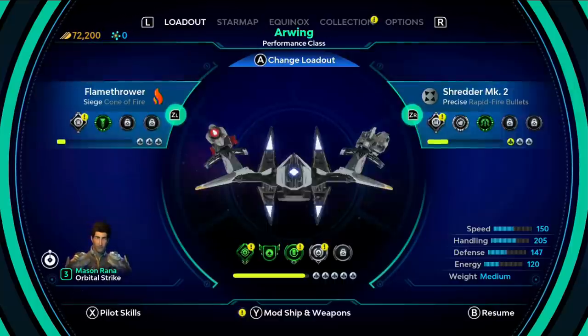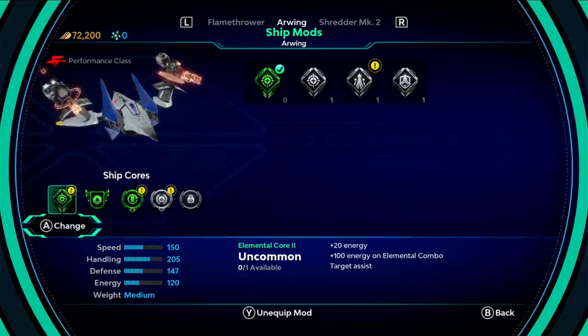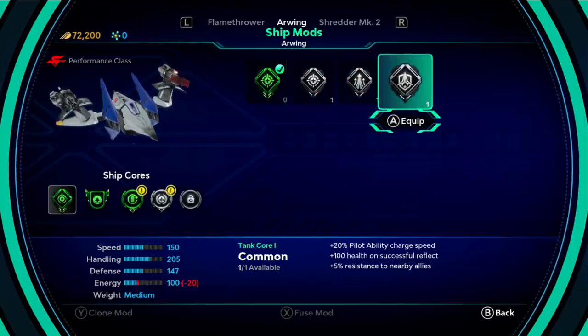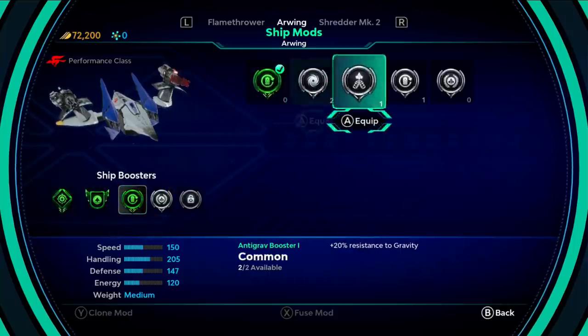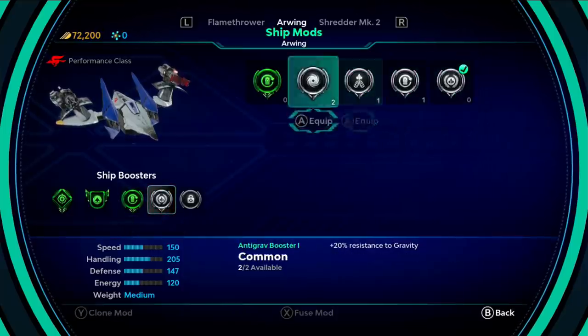We can go into this mod menu here — mods for the ship. This is going to be stuff like plus 20 speed, plus 10 handling, or plus 20 pilot ability charge speed, health on reflect, and that sort of stuff. Stats and percentages. Modifiers, damage types — plus 20 resistance to gravity. Elemental effects and stuff like that.